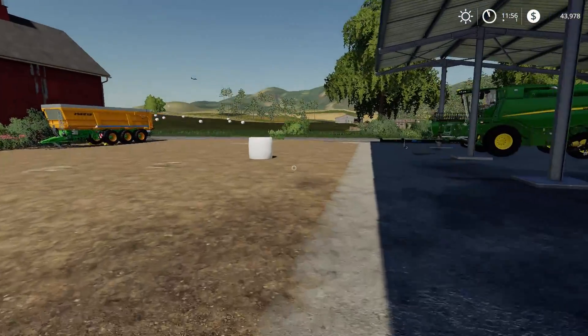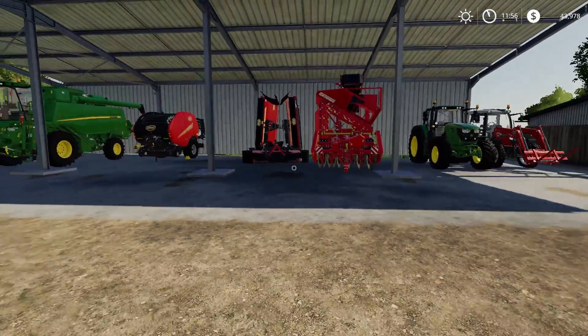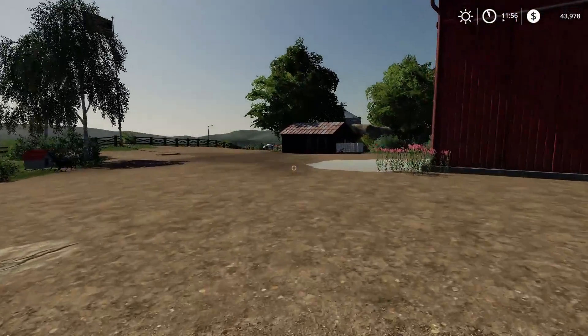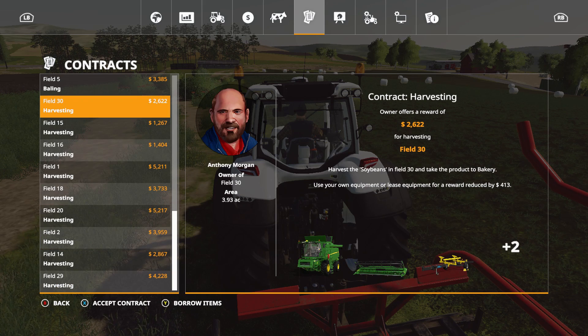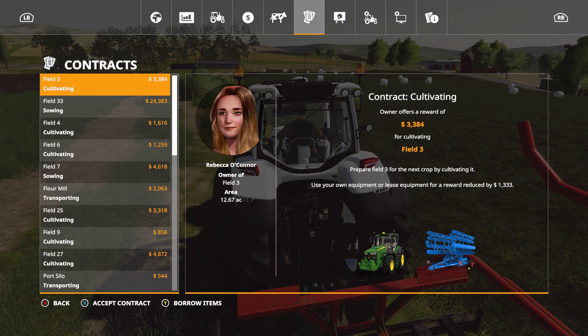All we need to do is sell off all these bales, but first I will grab another contract. $24,000 for sowing — it's actually not a bad one. There are no others in the five-digit range, so we'll grab that one.